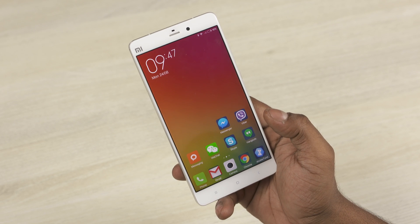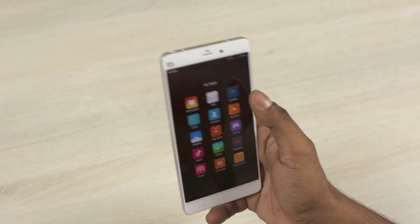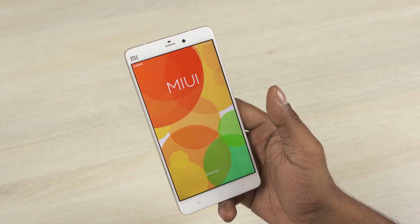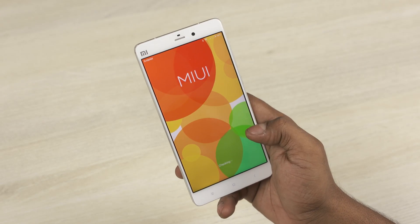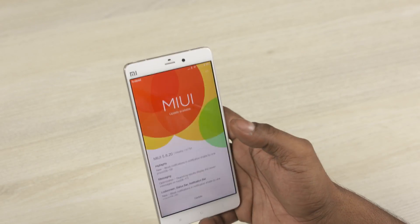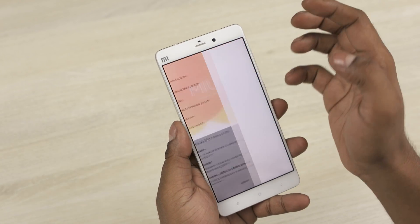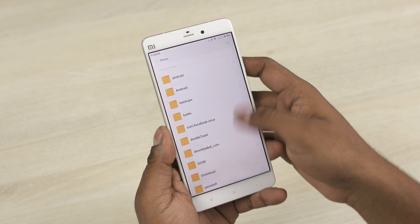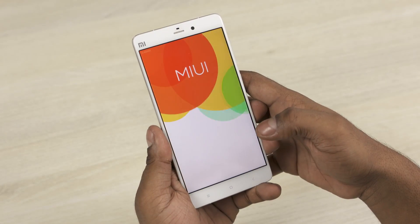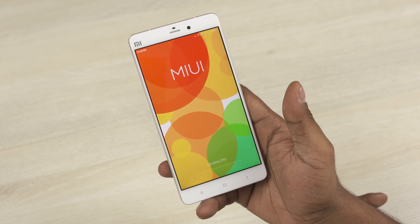I've already done that on my Mi Note. Once you've transferred it, go into the updater option. I already have an update here but I'm not going to use that. Hit the three dots at the top right and select 'Choose update package.' Navigate to wherever you transferred the file, select it, and just wait for it to complete.